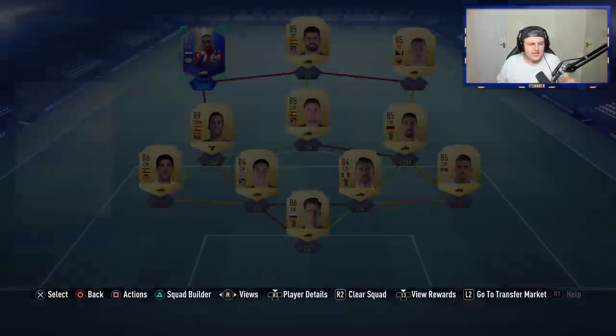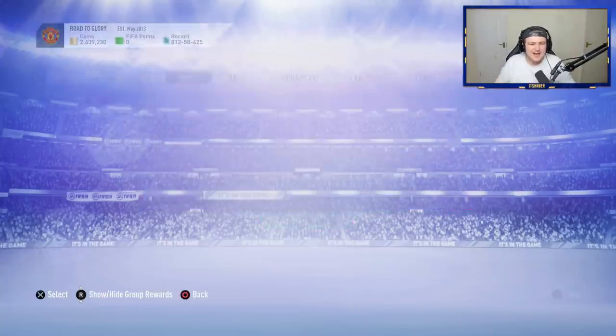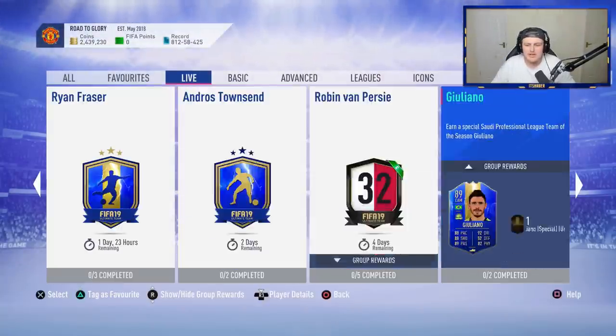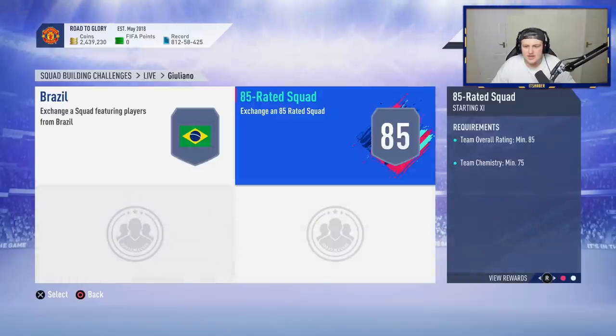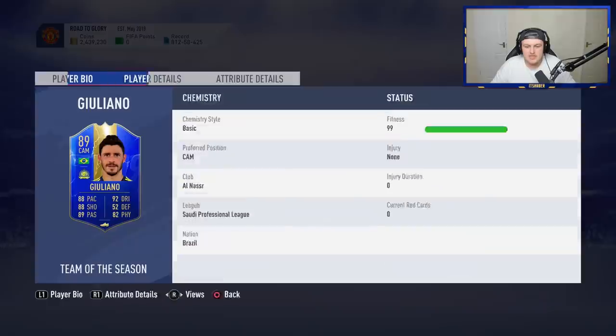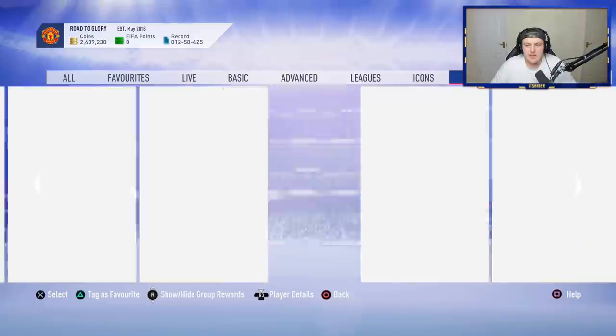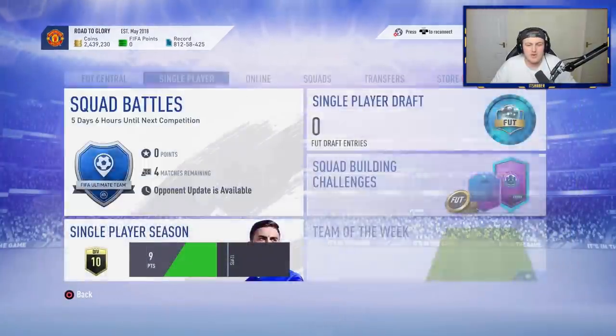Let's go ahead and complete it. This is on my account — we're going to open up some more on some other people's accounts as well. We have a Premier League Team of the Season guarantee pack. I'm just very disappointed we didn't get upgrades. What does this Guiliano take? It's an 83 rated squad and an 85 rated squad. That is still pretty expensive for a card that probably no one wants. And the fact that we've got no upgrades is kind of a little bit annoying.